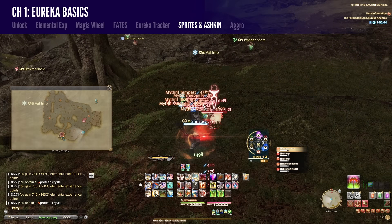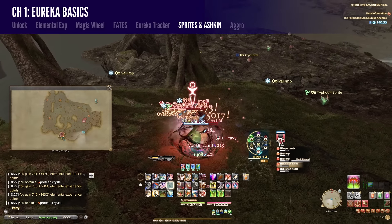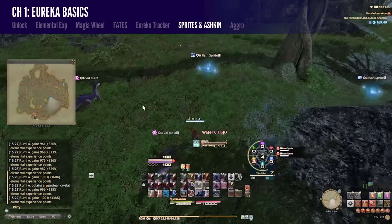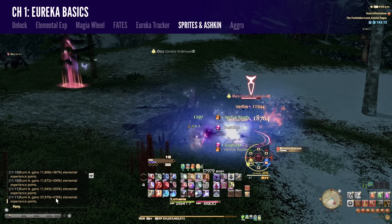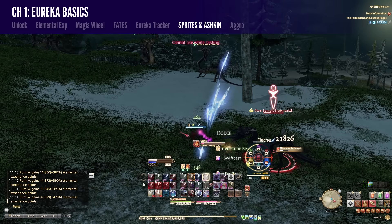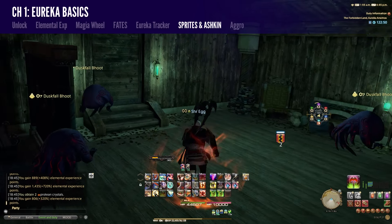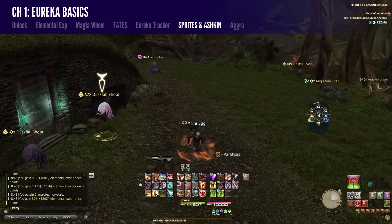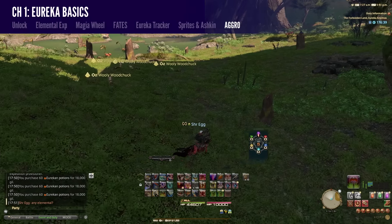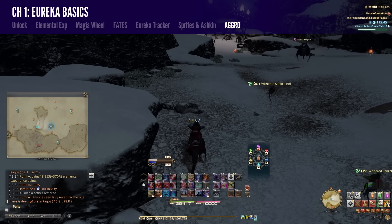Enemies tied to different weathers are sprites. They only spawn during their appropriate weather window — water sprites during rain, wind sprites during gales, and during fair skies there are no sprites. Note that sprites exclusively aggro with magic, so if you cast something nearby them, you'll pull them. Walking around them is otherwise safe. Ashkin enemies are basically undead or demon enemies that only spawn during night, between 6pm and 6am Eorzean time. You'll recognize them from the moon symbol on the tracker map. These enemies all have blood aggro, so they won't attack you unless your HP is low. Sprites and Ashkin tend to be scattered around the map when they spawn. Most other enemies in Eureka have sight aggro, so sneaking behind them is almost always an option, but some specific enemies have sound aggro, which I'll mention when they become important.